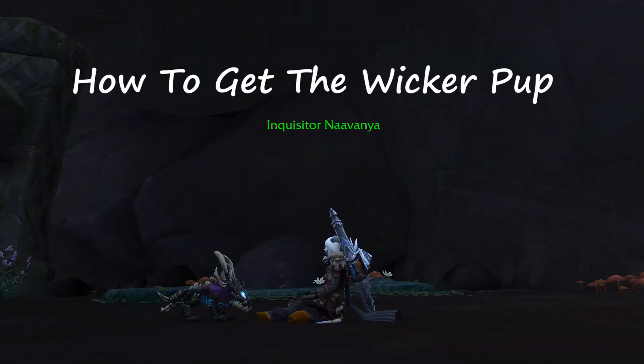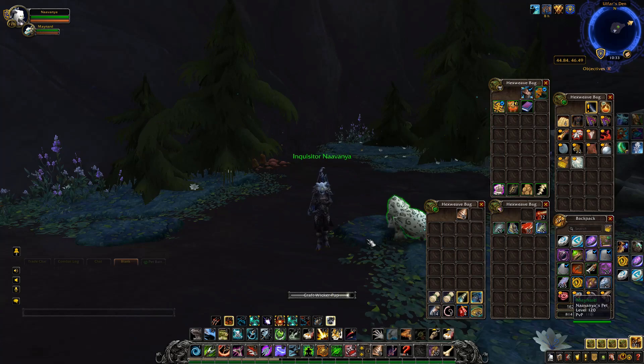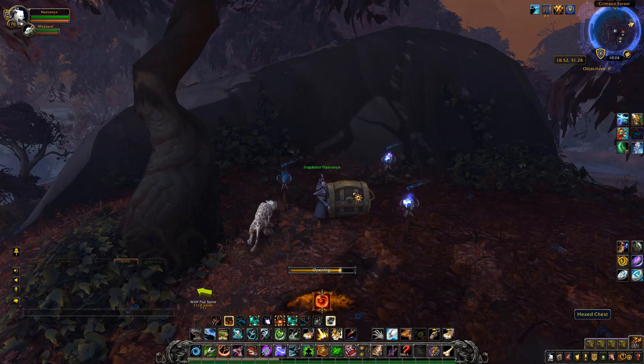Hi, I'm Navani, and today we're going to be going over how to get the creepy cute battle pet, Wicker Pup. The Wicker Pup requires collecting and combining four different parts from locked chests scattered throughout Dressvar. Each piece of the Wicker Pup requires clicking on torches to unlock a chest sealed by dark magic.